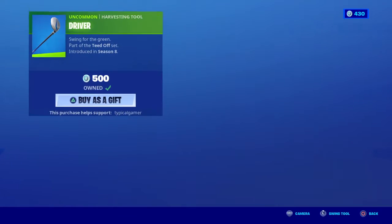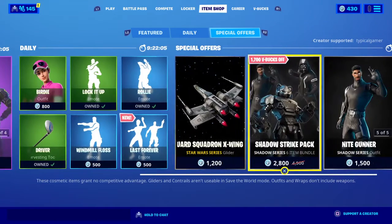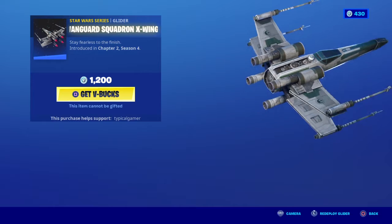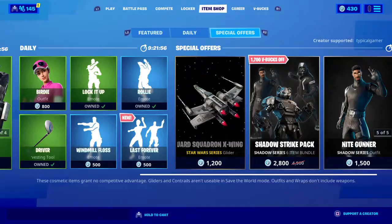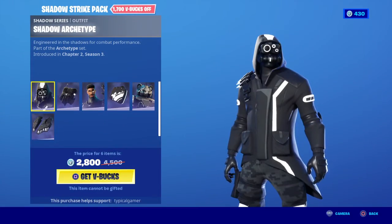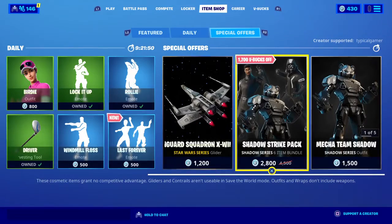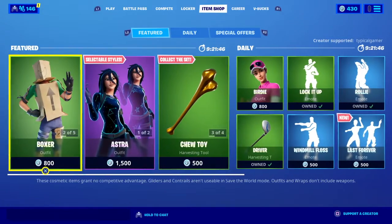We got Driver back in the item shop — that's sick. We still got the Vanguard Quadrotron, the Quadrotron egg swing, and then we also got the Shadow Strike packs and the Team Leader — pretty cool, pretty cool.